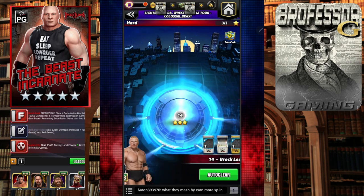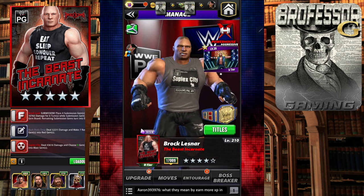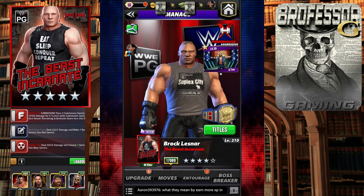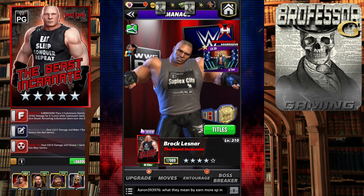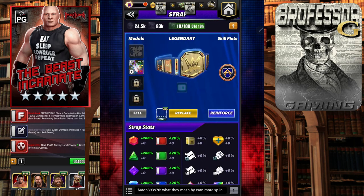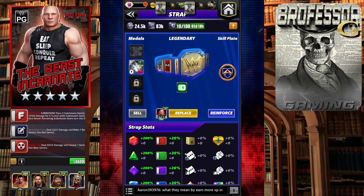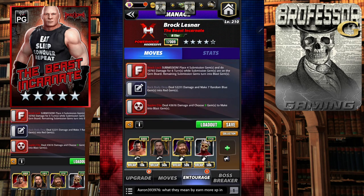This is the Brock Lesnar build I'm using. If you check out the stream I did on Twitch, head over to my channel professor_g_gaming. You can watch how I did this without the strap — I beat this on Hard without a strap, and you can probably beat it on Hell without one too. I did it on Hell with a Titan Plate, so if you have a Titan Plate it'll obviously go a lot faster. Fury 2 medals will also work, and regular Fury would work too.